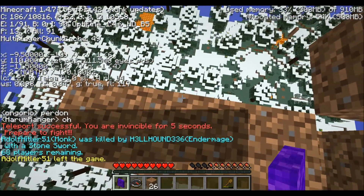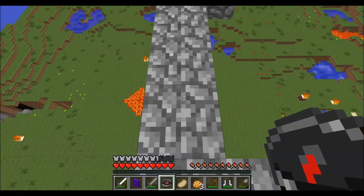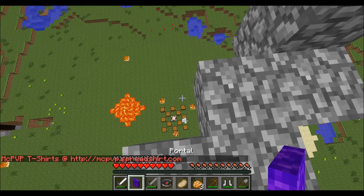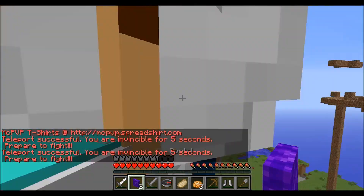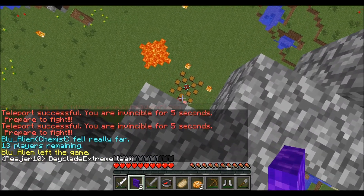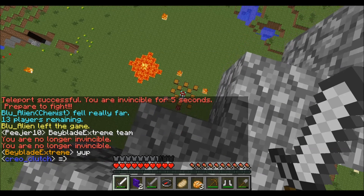I actually won with this strategy a couple times. I'll show you at the end where I teamed with a stomper and we killed a guy. I forgot to record where I killed the guy with the diamond stuff, but this is where I endermage this guy up and he just backs up and falls, and then my teammate falls too — but he's a stomper.